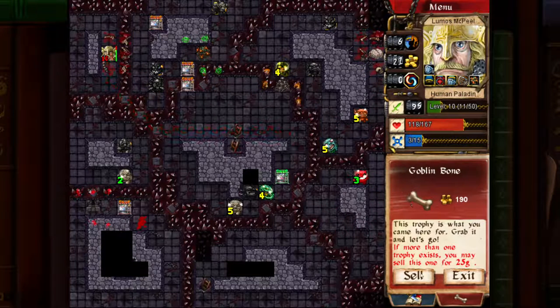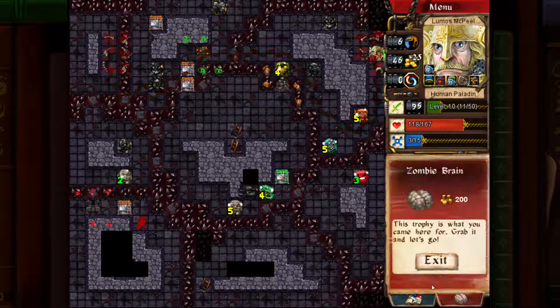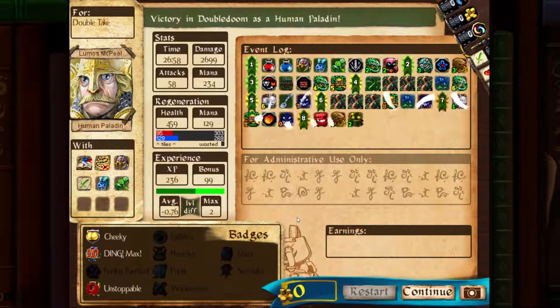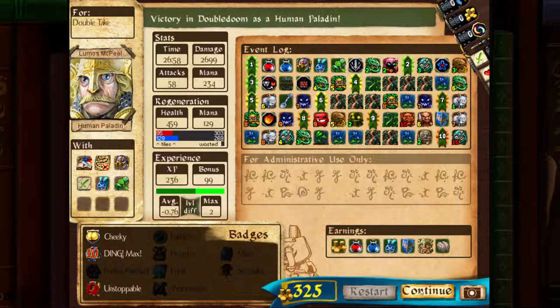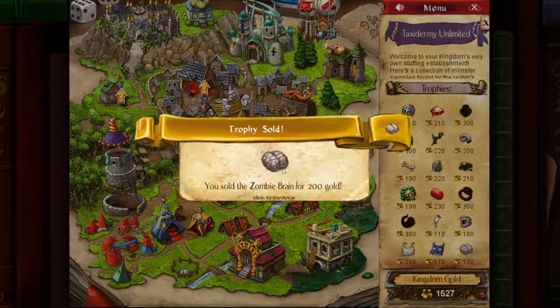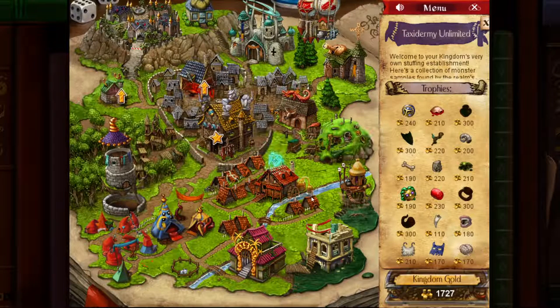I can sell the brain for 200 or the goblin bone for 190 — I'll take the brain. Oh man, that was a bit tense because I forgot there were two bosses. Trophy sold. Excellent. Well, that was Desktop Dungeons — it is a very fun and addicting game and it's available on Steam for $15 US or your regional equivalent. I will see you next time.